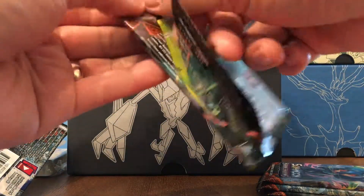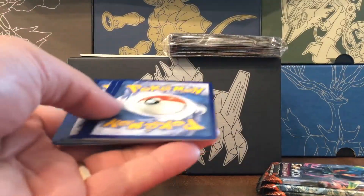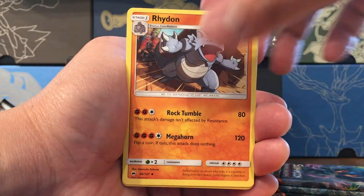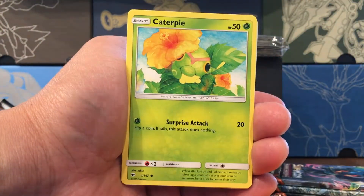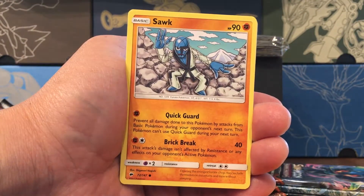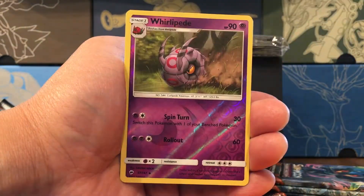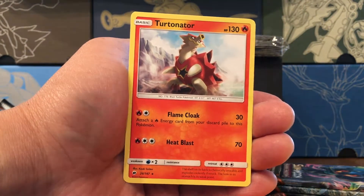Pack number five — so let's keep it going. Is there even momentum? Because these are already pre-packaged, pre-sorted. Electric Energy, Electric, Bufalant, Caterpie, Porygon, Sawk — this guy reminds me of one of the Admirals or Vice Admirals from One Piece, that pose — Oddish, Charmander, so sad, a reverse Scolipede, and a Turtonator non-holo rare.